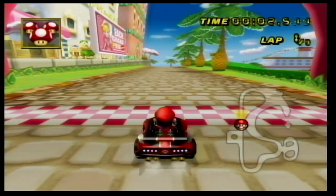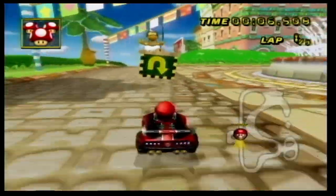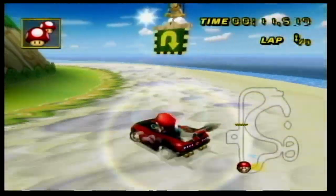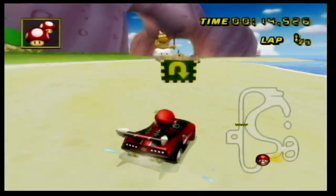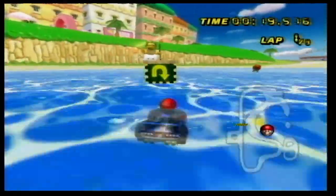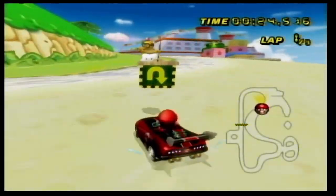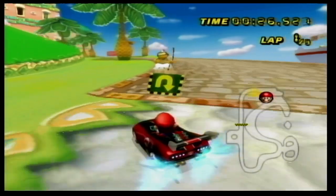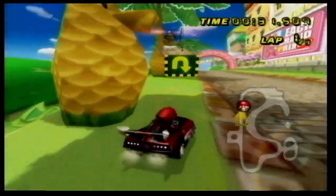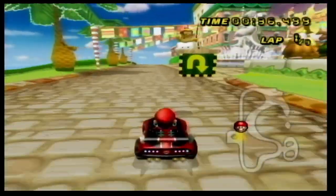We are now on GCN Peach Beach, and this one is pretty much going to be completable. There's not really any jumps or ramps that would make it hard at all. It's going to be extremely easy to go backwards on this one. And I was right.